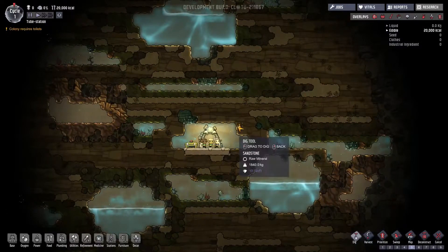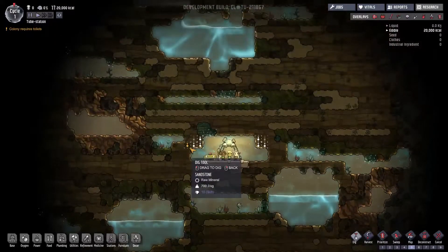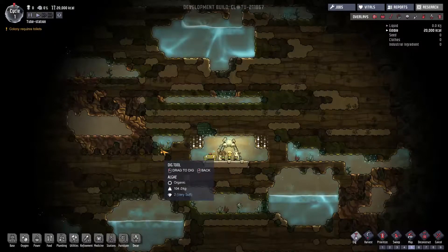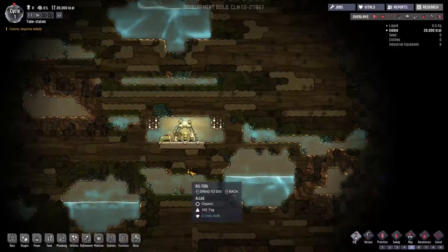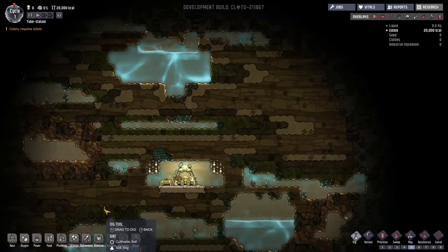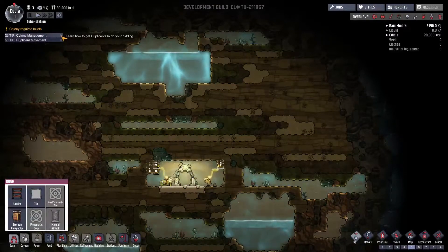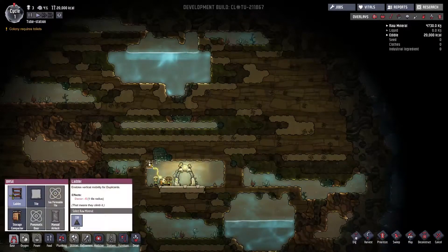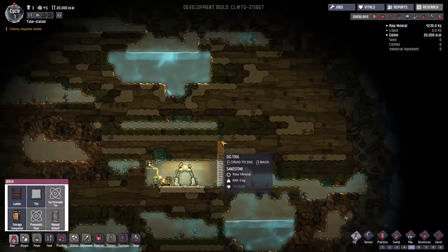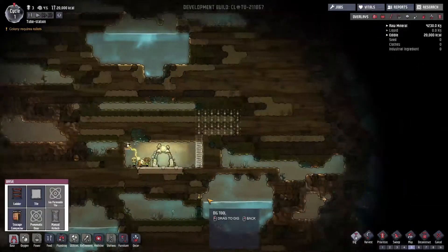Let's start by digging out these couple of little spots because they always bother me. Where could we put some stuff? We could probably dig out over here — pop a ladder up there, pop a ladder over here. We've got to dig first because we can't place the ladder until we have resources. We have some resources now, so let's pop a ladder up and then dig out a bit more space. That should do, and then we'll start exploring after that.